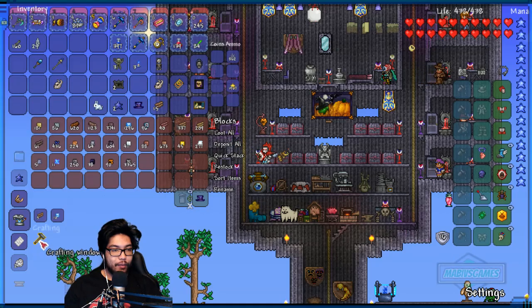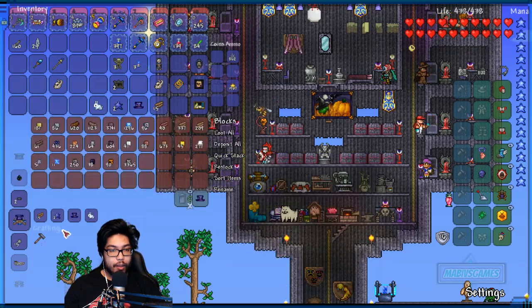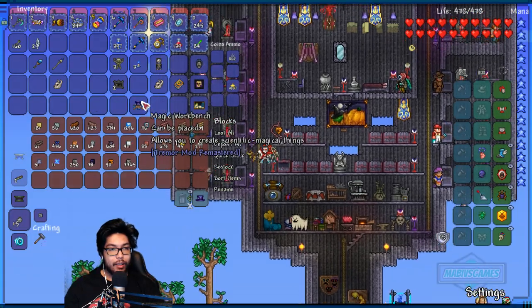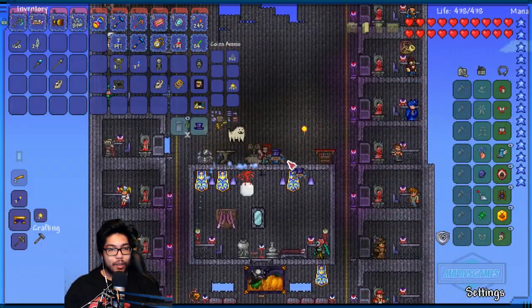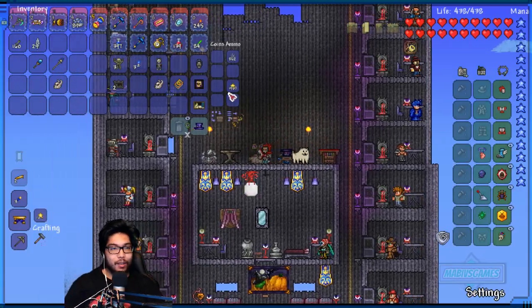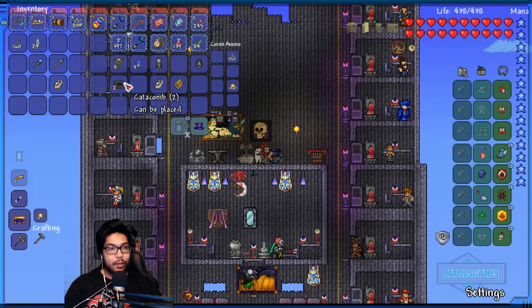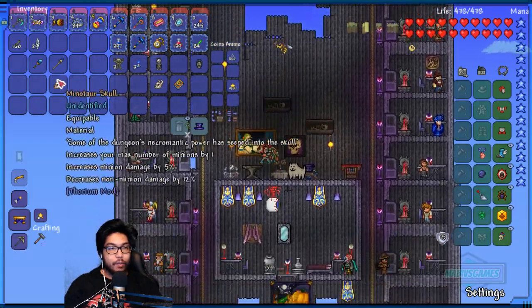A chill machine - that's new. Perfect for making frozen treats, very interesting. Okay, magical workbench! Oh my god, I don't remember what we were supposed to do with this but I'm glad we have it. Seriously, there was supposed to be something to do with that. Let's get the dryad here.